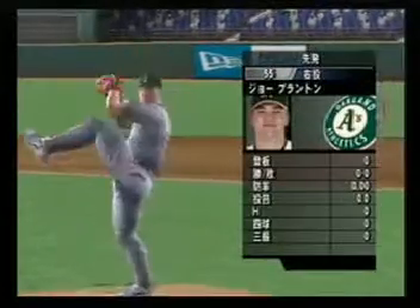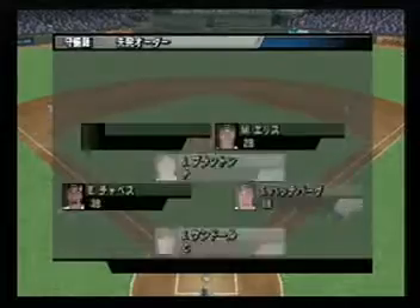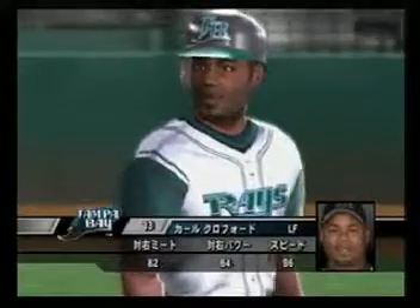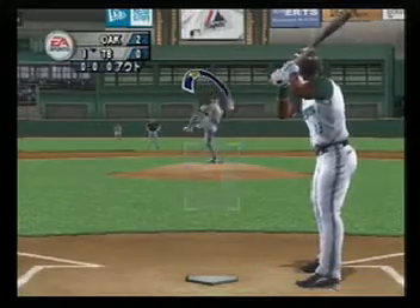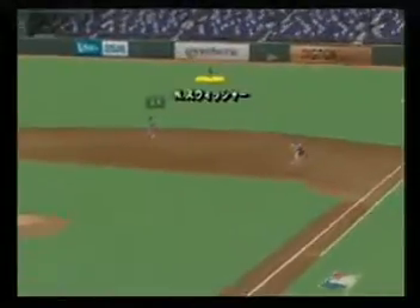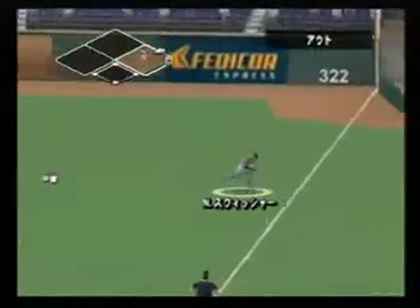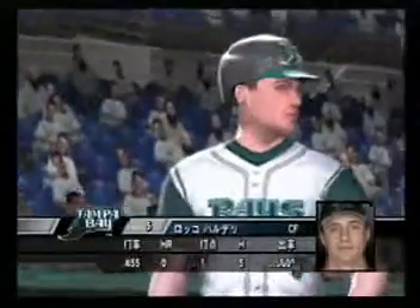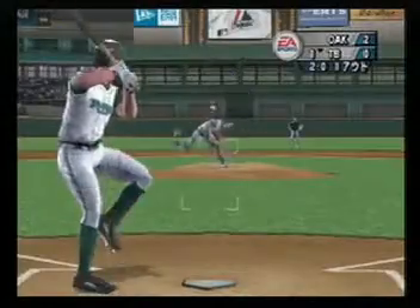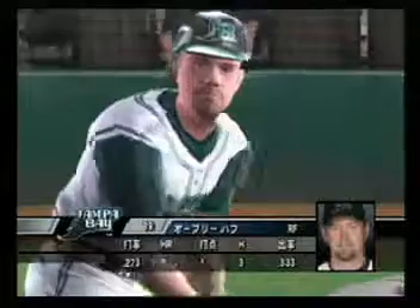Starting on the hill for the visitors, Joe Blanton. He hits a fly ball to shallow right field, an easy play made by Swisher. The batter gave the field a little too much of an uppercut swing. Line drive right to the second baseman — a quick reaction to make the play on that line drive. Nice play.